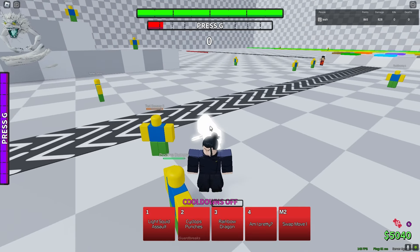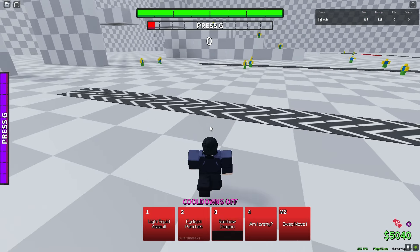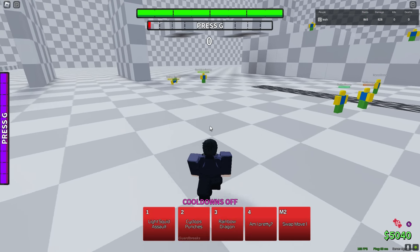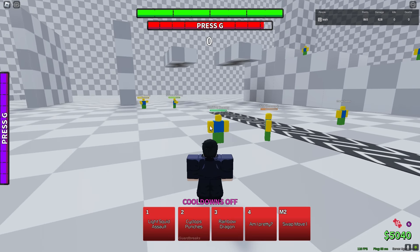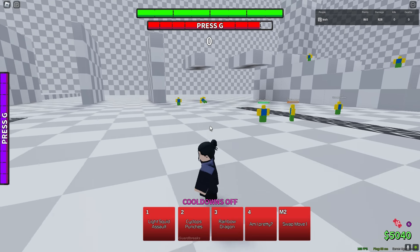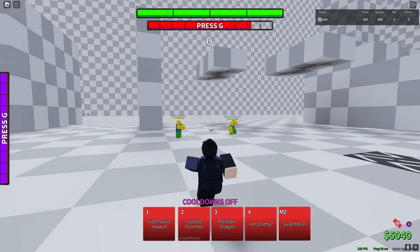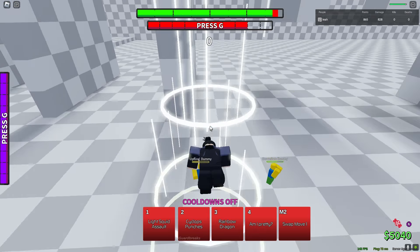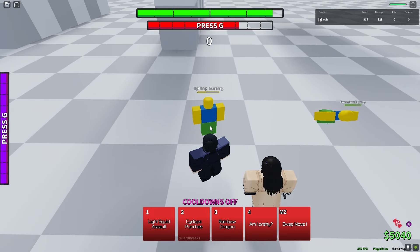Move four — 'Am I Pretty?' — is a counter, so you have to get hit for it to activate, that's how counters work in this game. Also, if you press M2 in mode you swap Move One with someone else's move — say you do it to Gojo, then Light Squid Assault will turn red or something. 'Am I Pretty?' counter confirmed.